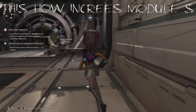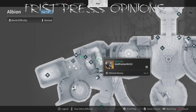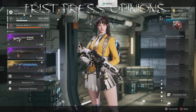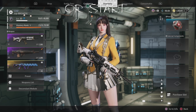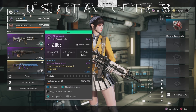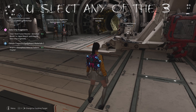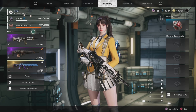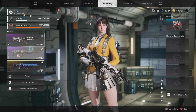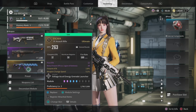For anyone that doesn't know how to increase modules, this is what you do. First, you go to the positive menu, press Options, and go to your weapons here. There are W3 slots for 3 guns.